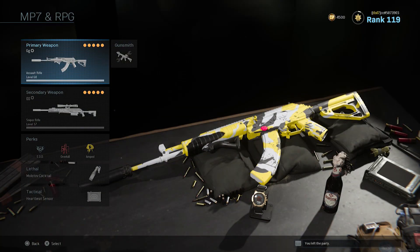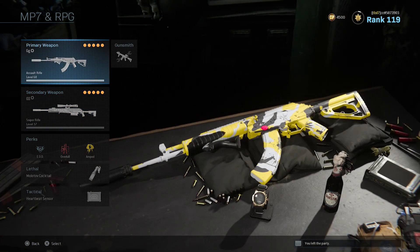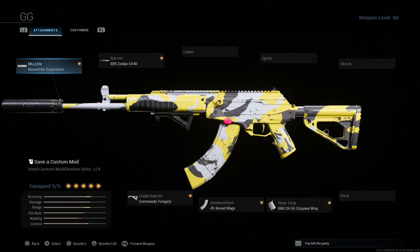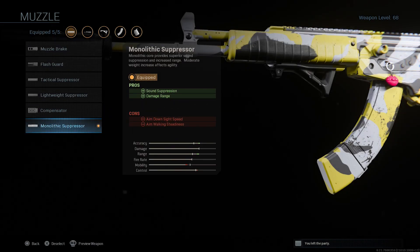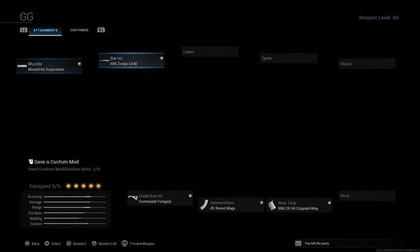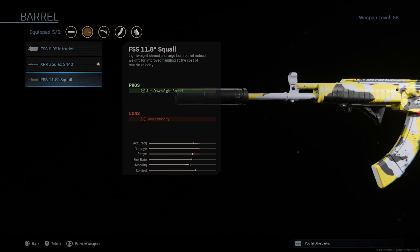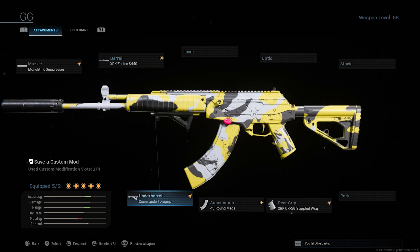Moving on to the class setup I'm going to be showcasing here — the one I used in the gameplay shown at the beginning and at the end of the video. For the muzzle I have the Monolithic Suppressor, which keeps you off the mini-map in Warzone and also gives you higher damage range. For the barrel, I have the XRK Zodiac barrel, which controls recoil, increases damage range, and improves bullet velocity to help you reach greater distances.